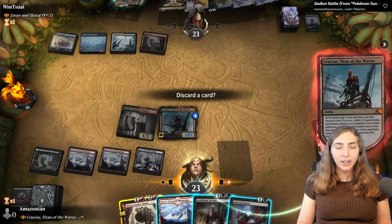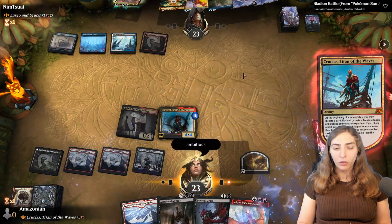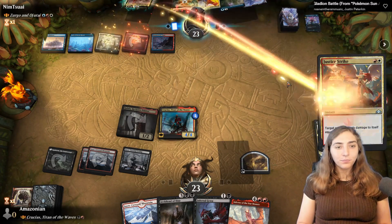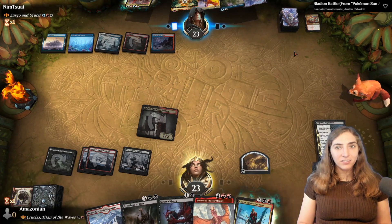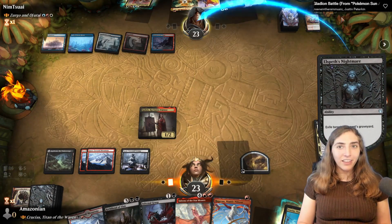I drop Bonecrusher Giant — it can stomp on a Planeswalker but that's probably not enough, so I grab something that costs more than three via Crucius: Inferno of the Star Mounts, an uncounterable Dragon. Then Justice Strike hits Crucius, who punches himself in the face. Everybody laughed. We exile our graveyard.